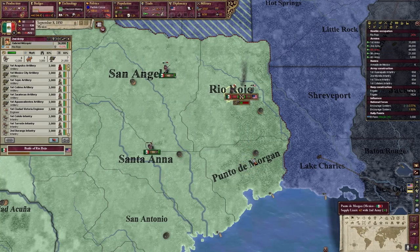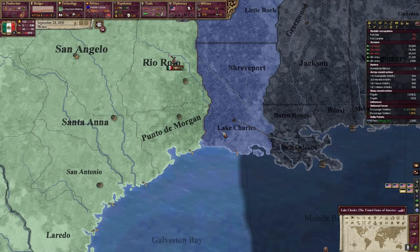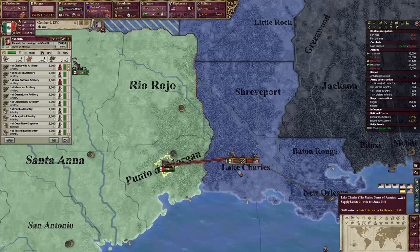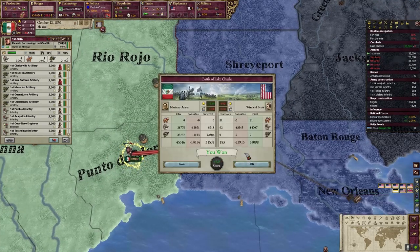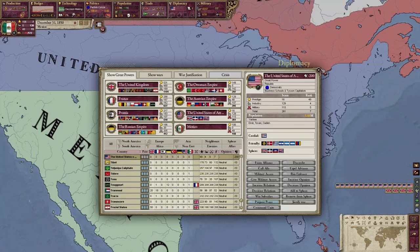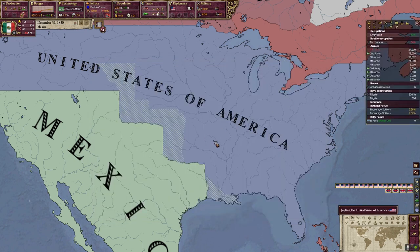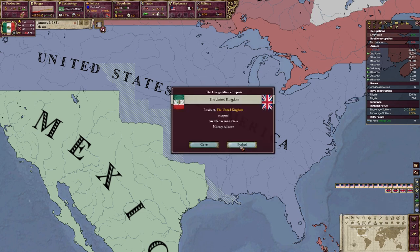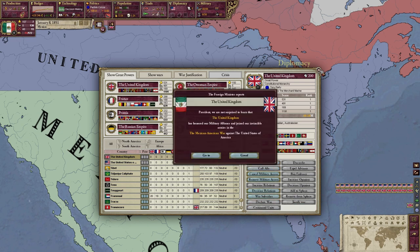While a white peace is a good outcome — as the US will not bother us since they don't get the cores until they win the war in GFM — we can get so much more if we can enforce our demands. So by this point, if you have improved relations with Britain, there is a chance that they would want to ally you. Sometimes you only need to get a few positive points with them just to get the alliance, so that's why I recommend not allying anyone at the start so you don't get the penalty for having too many alliances.